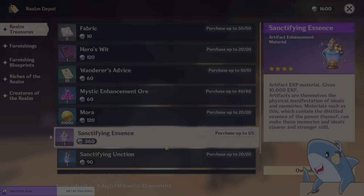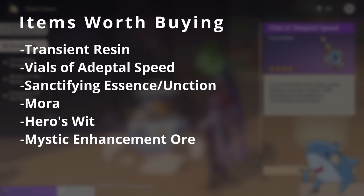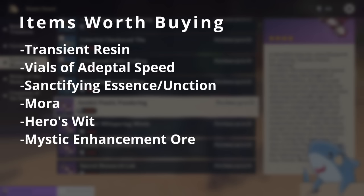The next items on the list are all really good: Mora, Hero's Wit, and Enhancement Ores. While Tubby crypto-farms Realm Coins, you get to reap the benefits — you can get 20 Hero's Wits per week, equivalent to about four ley lines worth of experience books, all while doing nothing. Vials of Adeptal Speed are also great to buy as they help you create more furnishings and max out that trust rank. Every time you increase your trust rank, you get some primogems as well as teapot-related rewards.